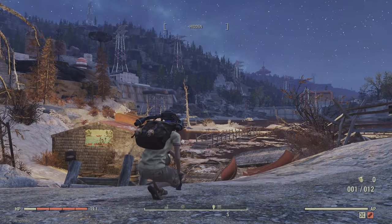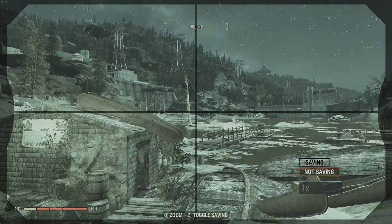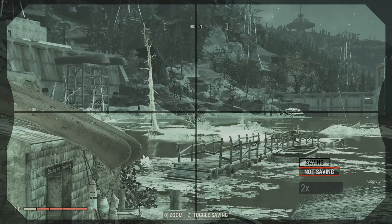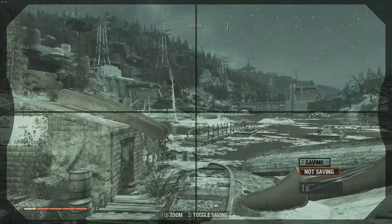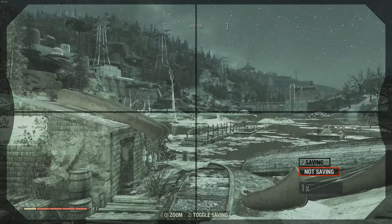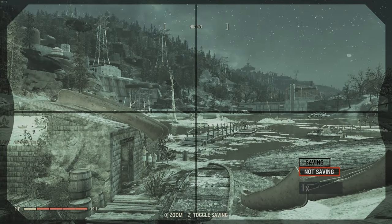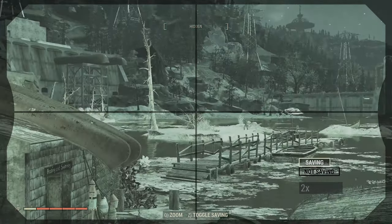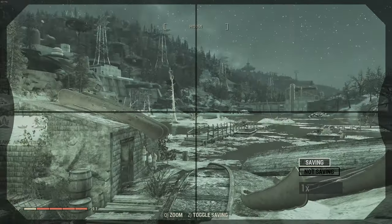Once you have the modifications placed onto the camera, you can actually zoom in and out. You also have the option of turning on and off the ability to save the pictures, so it acts like a photo mode where you can save them and see them in your loading screens, or access them in your photo file.